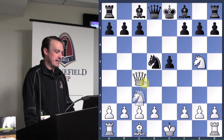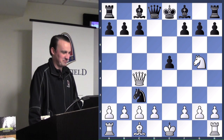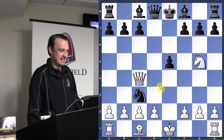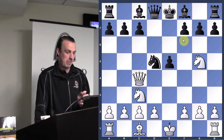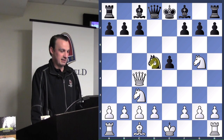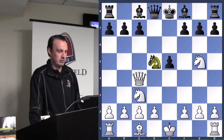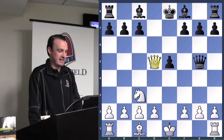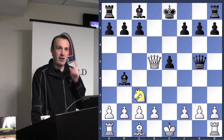White plays knight to c3. Should black capture this knight? It's a knight for knight trade, but what would be wrong with knight taking the knight? All of a sudden the queen would go there and the game would be over — this knight is in a pin. But are any of white's pieces undefended right now? The knight is undefended, so we can just take it. Then we take their knight, and now we're also protecting g2.